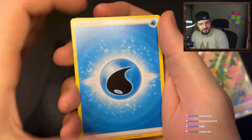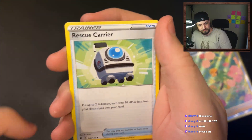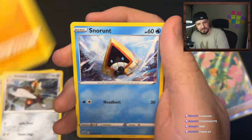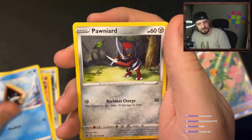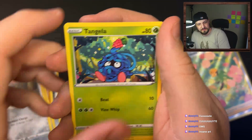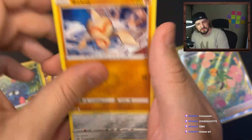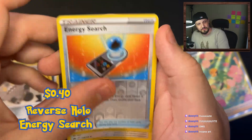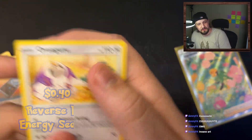Here we go - water energy, Rescue Carrier, Bisharp, Graveler, Snorunt, Pawnyard, Tangela, Ball Guy, Galarian Meowth, Energy Switch, and an Oranguru.